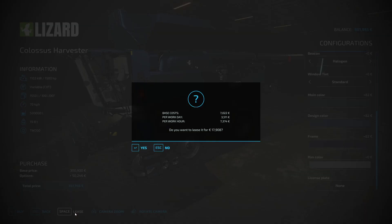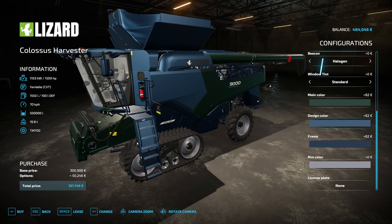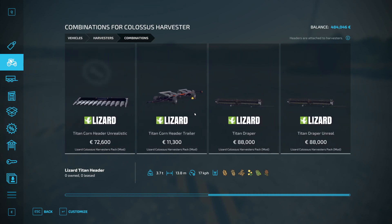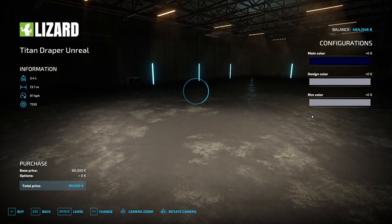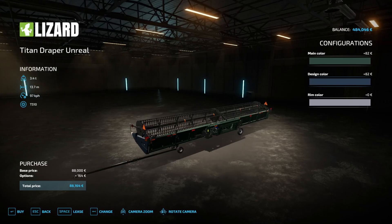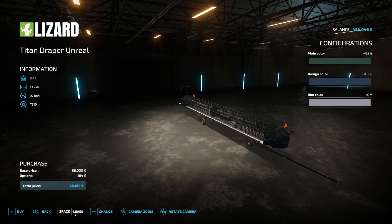I just want to lease it — 17,000, nearly 18,000 — not so expensive. Then I want a trailer header, and I saw this Titan Draper Unreal. With the Titan Draper Unreal you can go up to 97 kilometers per hour — I think that is enough. I like those draper versions, I'm totally into those. Maybe we choose similar colors — forest green — and the rim color can stay. Lease it.